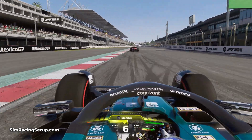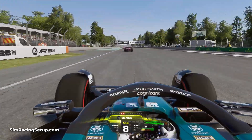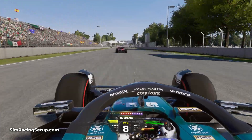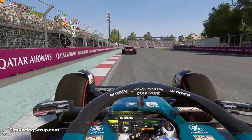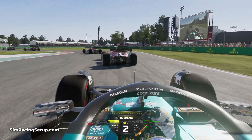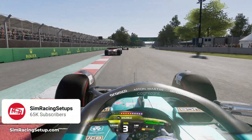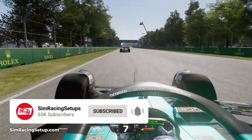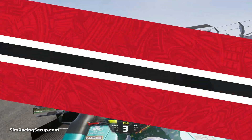And that rounds out our Mexico car setup for F1 23. This setup will give you a very fast car in a straight line, making overtaking as easy as possible — and it certainly is possible with the very long pit straight. I've also softened the suspension to really make the car handle well over all of the curbs, which are relatively large at some points of the track. Let me know if you enjoy this track or if you're less of a fan like I am. If you're enjoying the setup, hit that like button and I will see you out on track.